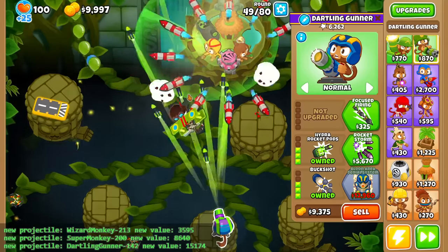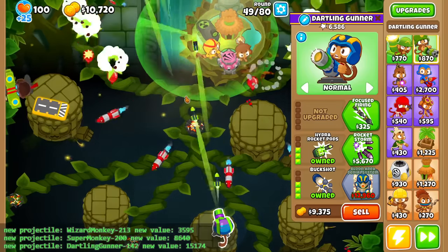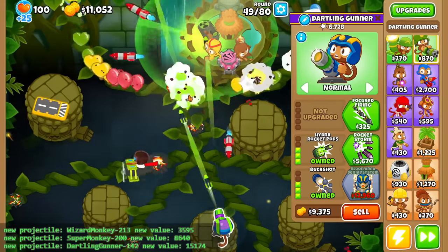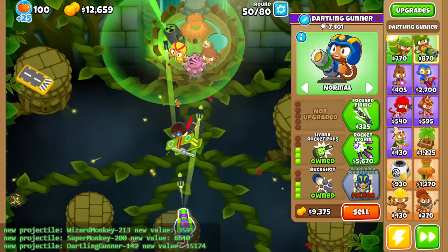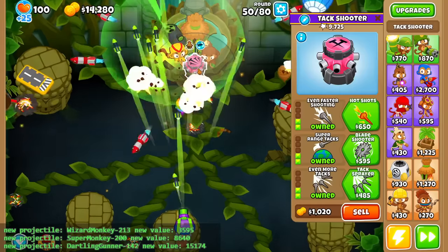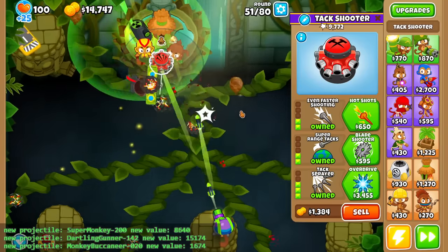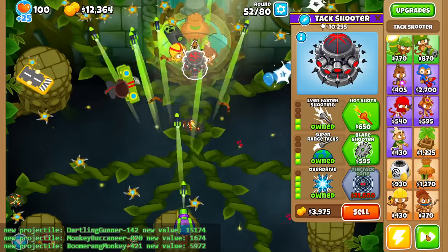Just my luck, we have to get the same projectile — 1-4-2 Dartling, which prioritizes Hydro Rocket first, I believe. It's honestly not that strong, but I'm going to keep it for now because it is a camo detection, and I need that. So let me use this time to just probably get more damage to help out — gotten a Morglaive OD, which honestly, you know what? It's cool-looking.